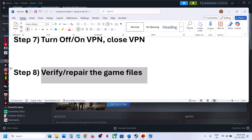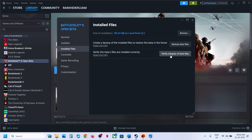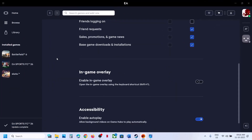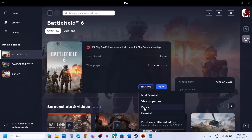Next step is to verify and repair the game file. If you have the game on Steam, right-click on the game, select Properties, go to the Installed Files tab, and click on Verify Integrity of Game Files. Once the verification is done, launch the game. If you have the game on the EA app, select the game, click on Manage, then click on Repair. After the repair, launch the game and check.